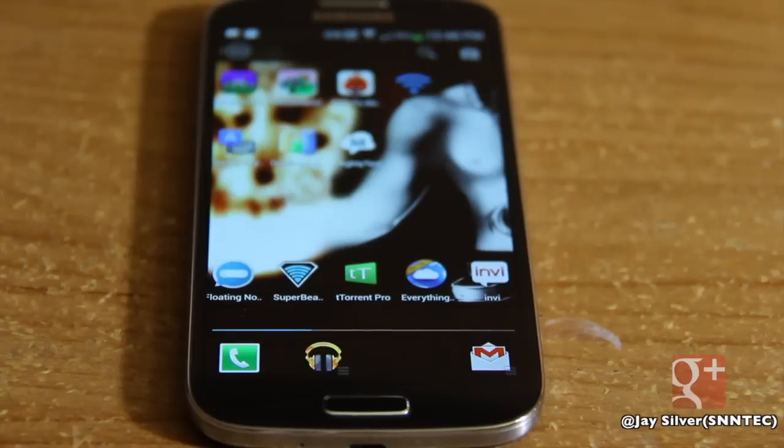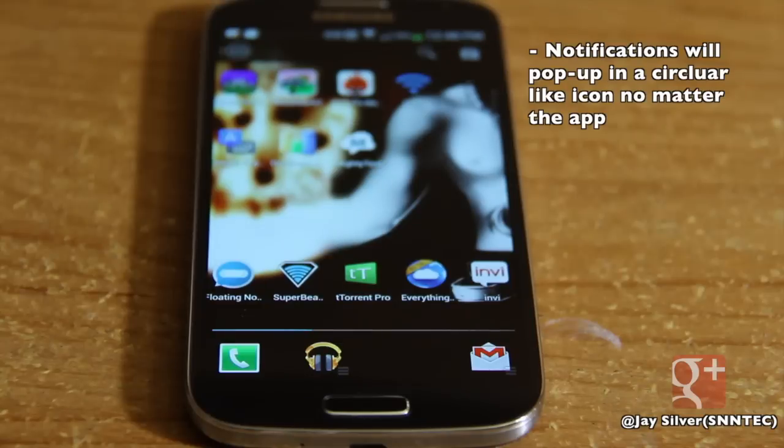So say for example you're playing Fun Run multiplayer or Words with Friends. Anything you get notified about is not going to display on screen — it may vibrate, it may make a ringtone sound, but it's not going to pop up in your face. But with Floating Notifications, when you get a notification from an icon, it pops right up on the app as a little icon, as you can see.